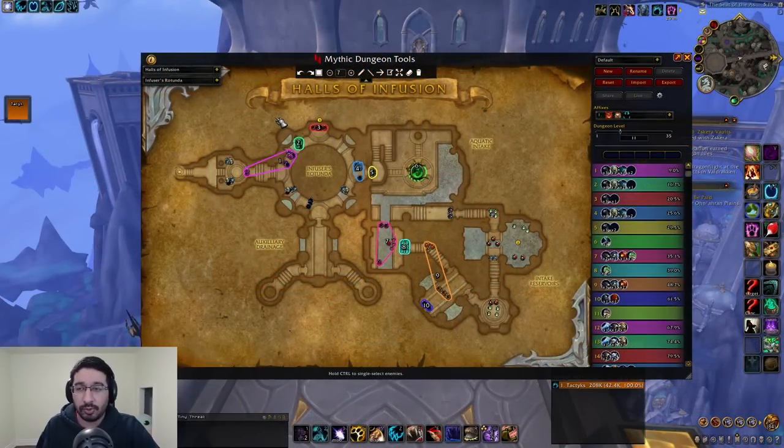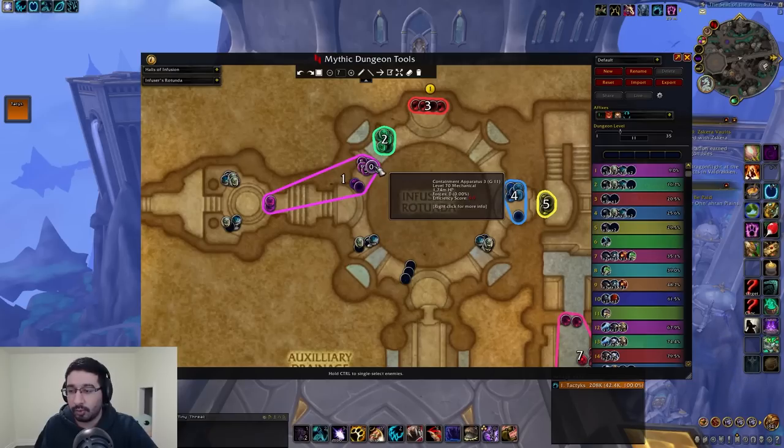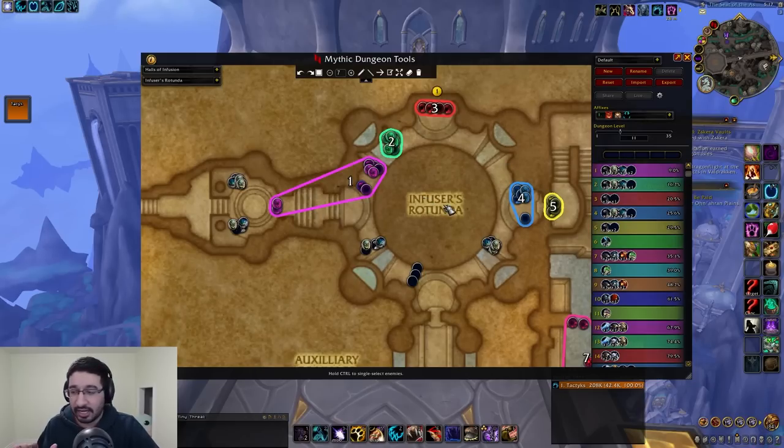That wraps up the abilities section, so let's hop into a simple, pug-friendly route for the start of the season. It's not the most optimal route available but it doesn't have any massive pulls or tricky skips, so it should be accessible to players of all skill levels. Off the top, you're running down the middle — these mobs won't aggro if you run down the middle, similar to Upper Karazhan — and dragging them into the first pull, which is one of the more dangerous ones, with double defenders and double apparatuses requiring multiple kicks and stops.